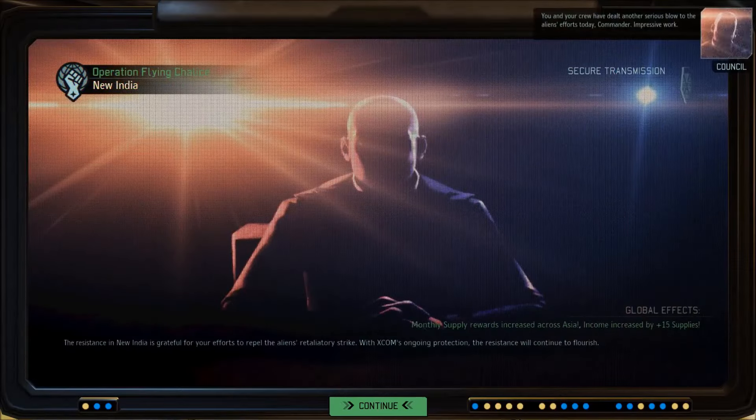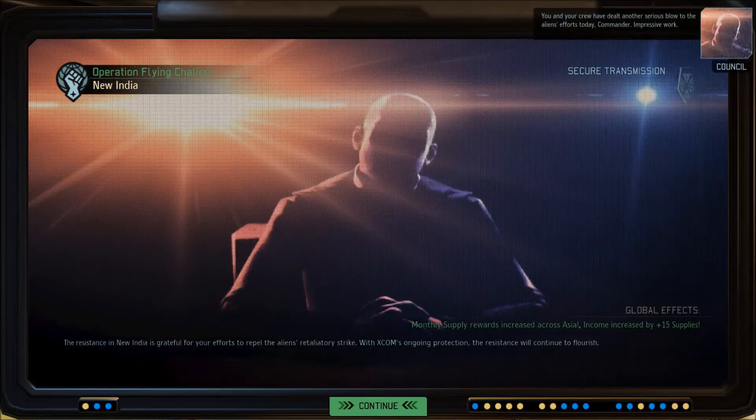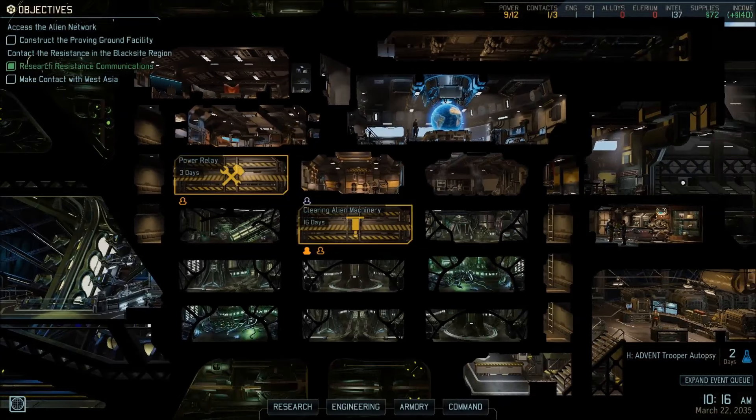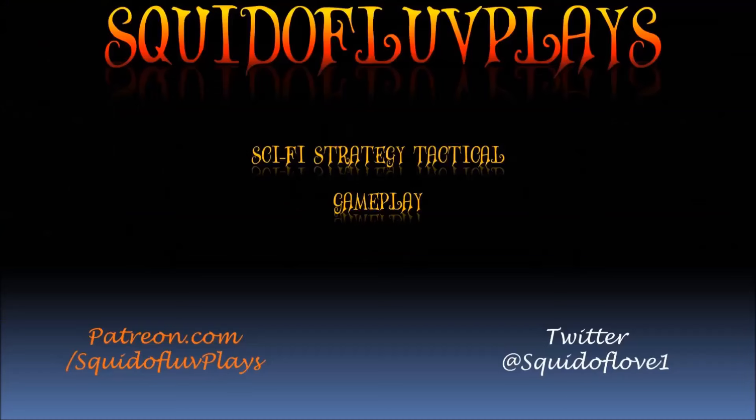Look how cool they look! And we've got some promotions. Our Grenadier: bonus point of armor, 66% less damage from explosive attacks, or Shredder — your attacks shred armor. Let's go with Blast Padding. The other Grenadier is going to grab Shredder for variety when he is promoted. And Dorian — we are going to follow the assault tree. The next perk we get will be Phantom. Let's continue. Some loot, lots of corpses. New researches: Faceless autopsy, Advent stun laser autopsy, and more supplies — plus 15 supplies monthly reward. That was a nice mission. We are going to return, trying to get that engineer, then make contact. Thank you very much for joining and watching this video. I'm Squid of Love and I will see you next time, bye bye!